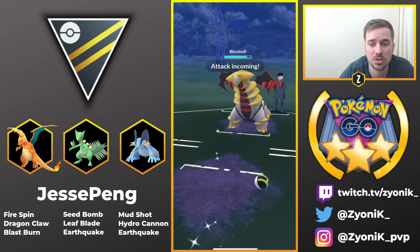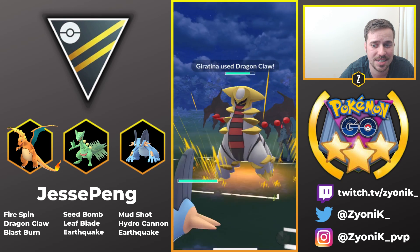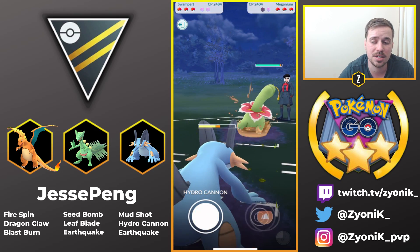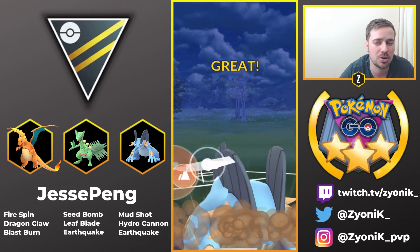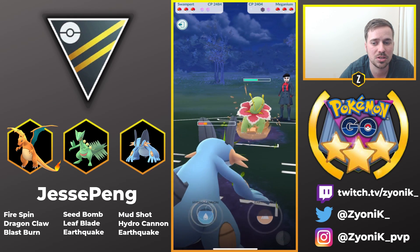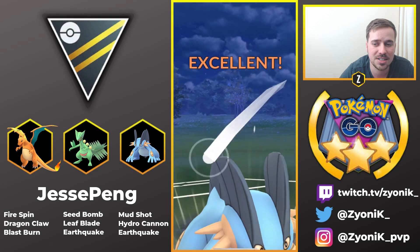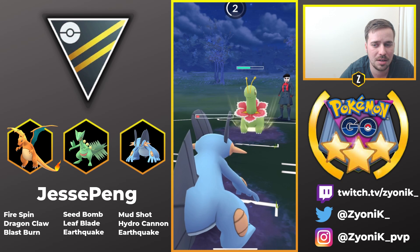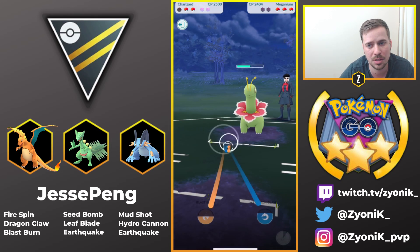He does get a shield from Giratina Altered, which is really, really good. Now he can come into Swampert, and if Giratina Altered decides to stay in, Swampert can handle this very well with Earthquake. But we see the swap out into Meganium — this is going to be really tough. He's going to go for the Earthquake, but both Hydro Cannon and Earthquake will be resisted because Meganium is a pure Grass type. He's actually able to get to a Hydro Cannon as well, some extra chip damage — and he gets a shield. His opponent definitely should not have shielded right there; one critical mistake can flip a whole game.